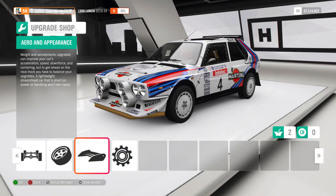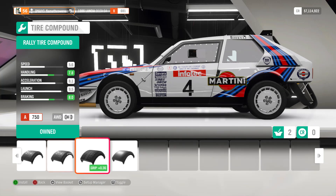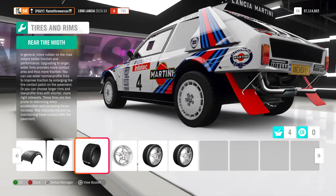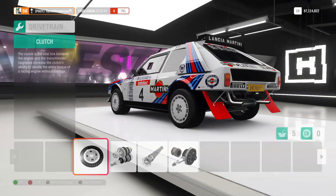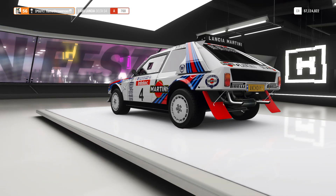Now this is a rally car — look at how aggressive this thing looks. From there, you can finally get your rally tires. Make them as thick as you can all around, since you're all-wheel drive. For drivetrain, get race clutch, transmission, and differential, or else it will all just blow up.